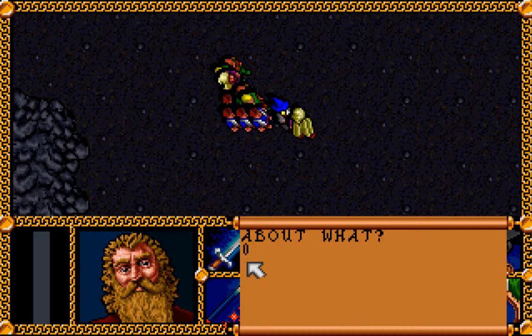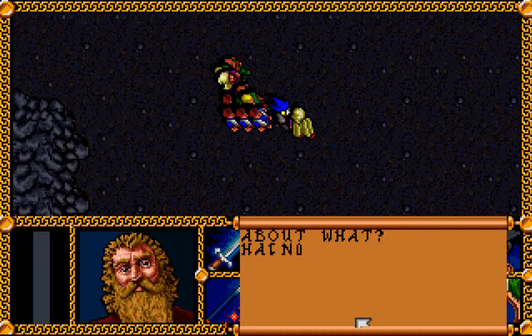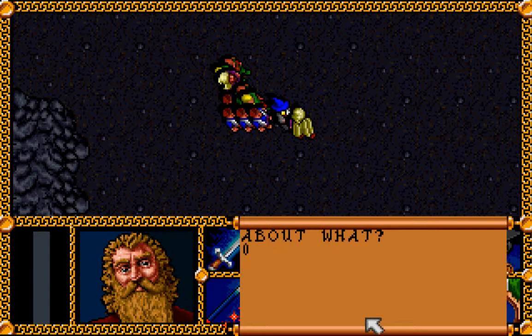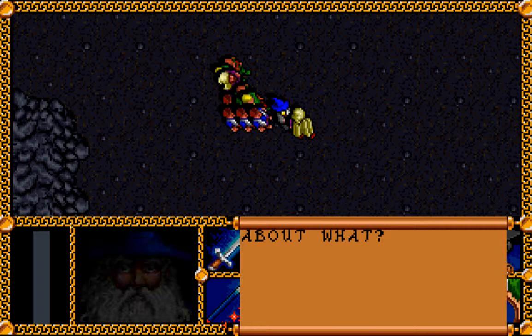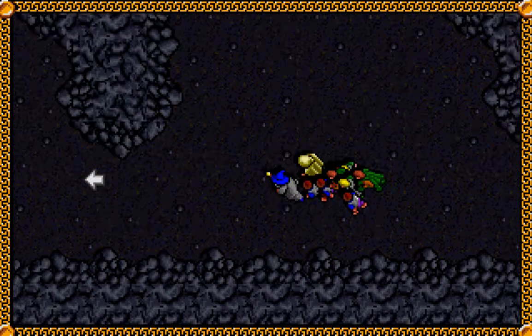Unfortunately we don't have any free space in our party, or we would take him. He doesn't know about Durin, but he certainly must know about Moria: 'Very little of its ancient beauty remains. We should not have tried to return here. Not yet.' They mentioned he had a companion — a rather feisty dwarf — who was in Dolgodur. 'Dolgodur is currently occupied by at least two Nazgul, and one of them may be the Witch King himself.' It seems we didn't quite get rid of the Nazgul at the fort after all.